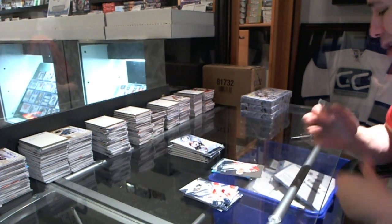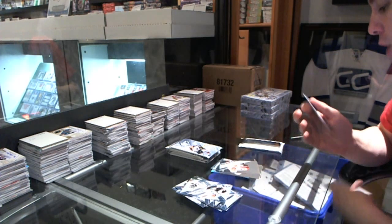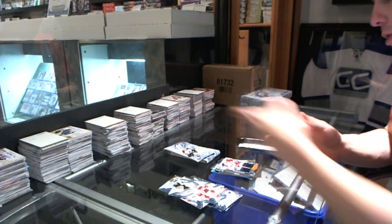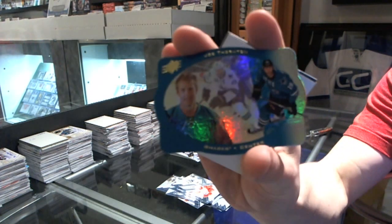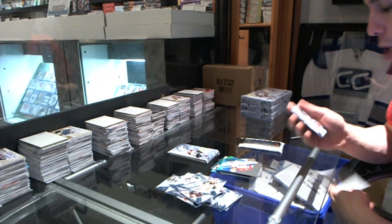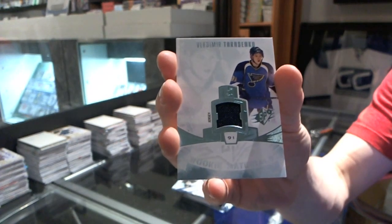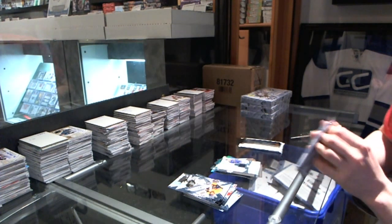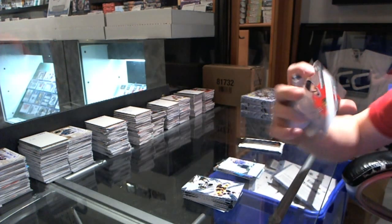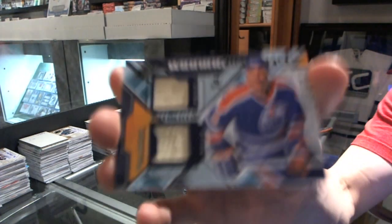Got a rookie of Thomas Yurko. Rookie Corey Conacher. Winning materials Rick Nash. 97 die-cut Joe Thornton. Rookie Jonathan Huberdeau. Rookie materials Vladimir Tarasenko — there is a word that needs to be used, so much more in our hobby. Rookie Joachim Nordstrom. And we've got a winning materials dual stick, Glenn Anderson.